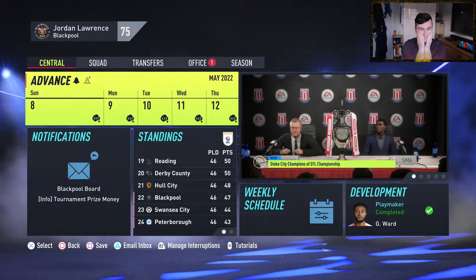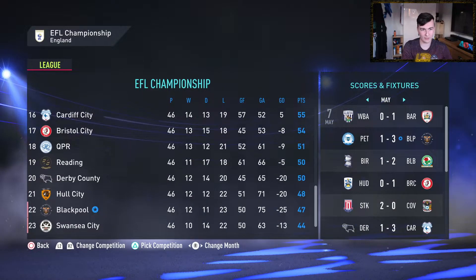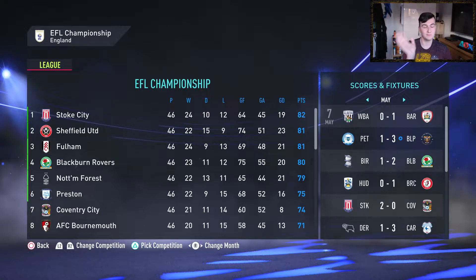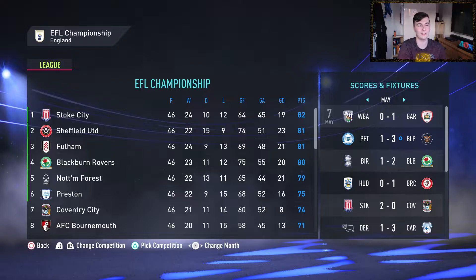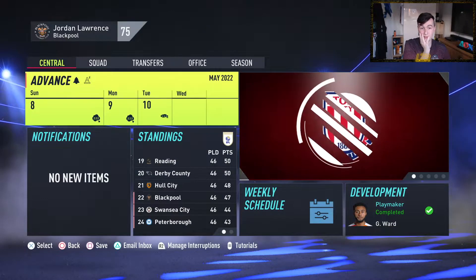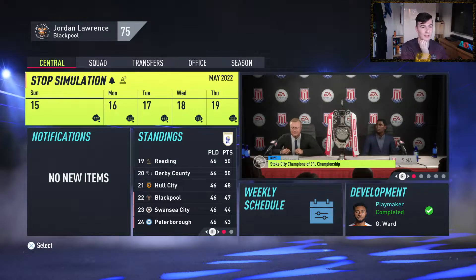Hull City won 2-1 against 2nd-place Nottingham Forest. Our goal was to avoid relegation — we haven't done that. Nottingham Forest massively bottled it. Stoke won the league out of nowhere — Forest were top all season long until the second-to-last game when Sheffield United took the lead, and then out of nowhere, Stoke. That's just the cherry on top for me. So now it's a case of advancing and seeing what happens next, because we will be playing League 1 football next season. But will I remain manager of Blackpool?